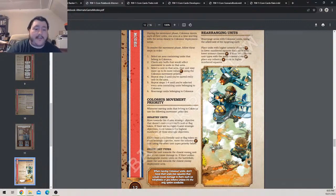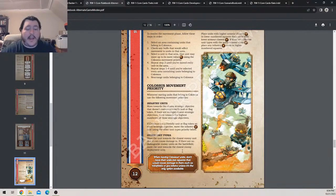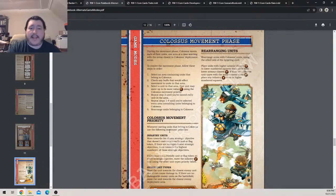If there are multiple closest strategic objectives, move toward the highest numbered one first. If Colossus has a friendly unit or flag token on every strategic objective, move the infantry using the other unit types' priority: move the unit towards the closest enemy unit it can damage. If there are no damageable enemy units on the battlefield, move toward the closest enemy deployment area. Colossus units don't move into squares that would cause damage to them, such as minefields or gas tokens, unless it's the only option.